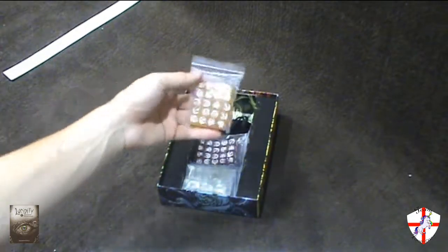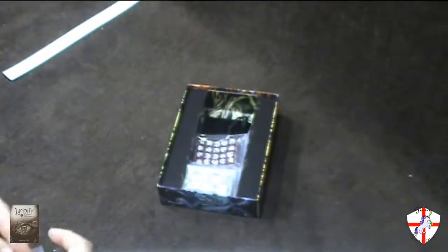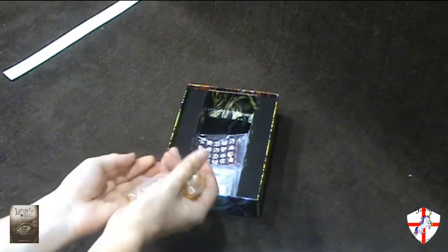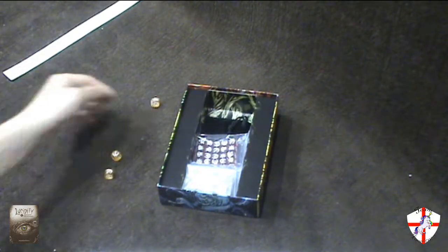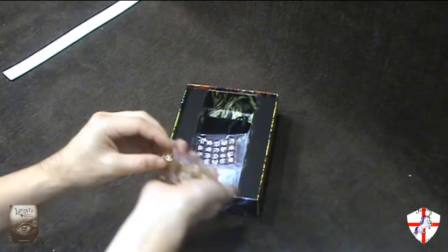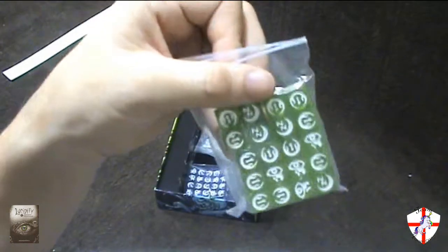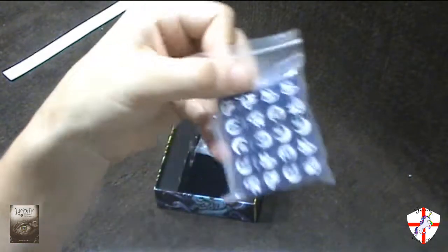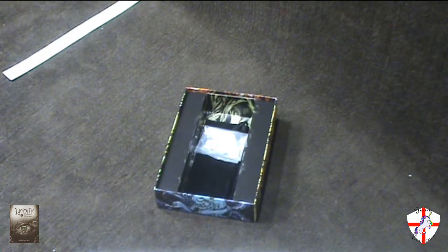Next we have the actual dice. Let's see if we can get a good view of these. Each set of dice — they roll very nicely, very nice feel to them. There are 20 of each colored dice: 20 yellow, 20 red, 20 green, and 20 blue. Each one represents each of the types of nightmares.